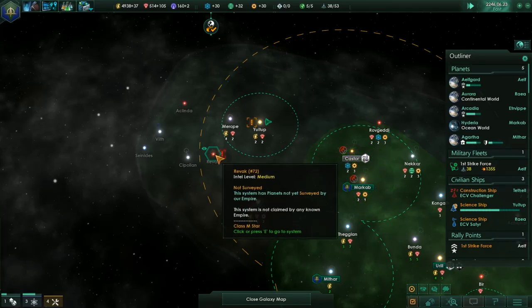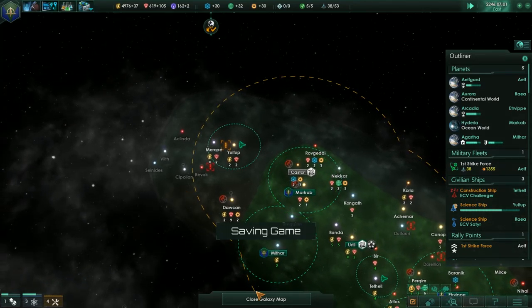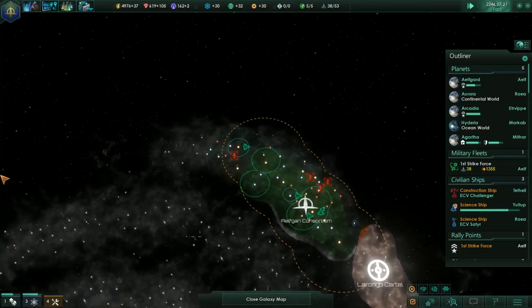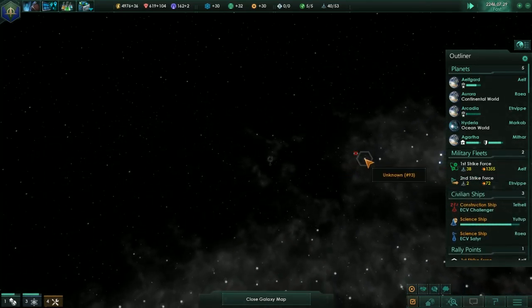We can build a Frontier outpost here and that will actually give us quite a few systems here. I'll probably end up taking this entire rim over the edge of this area. Wow, there's a black hole all the way out there! I think I might be able to reach it if I build a wormhole station here.